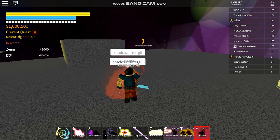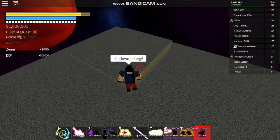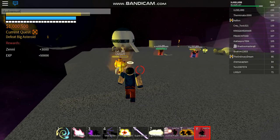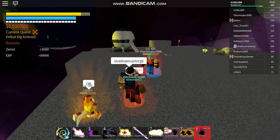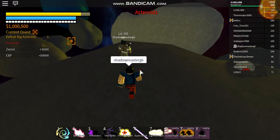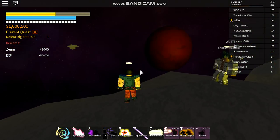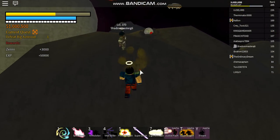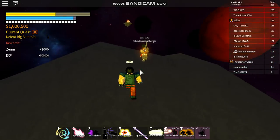I hate when people see someone teleporting and they attack you. This level 200 dude thinks he can fight me. Get me low so I can show something about the waves. It makes you teleport every two seconds inside the wave, which makes the wave do less damage on you.